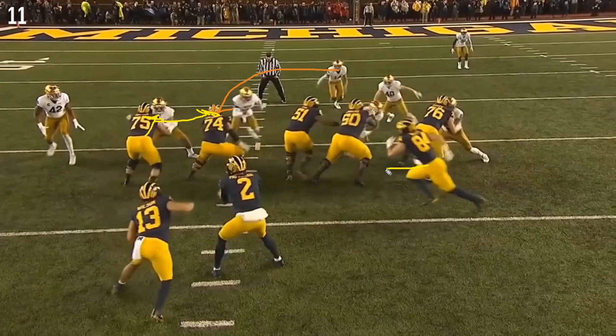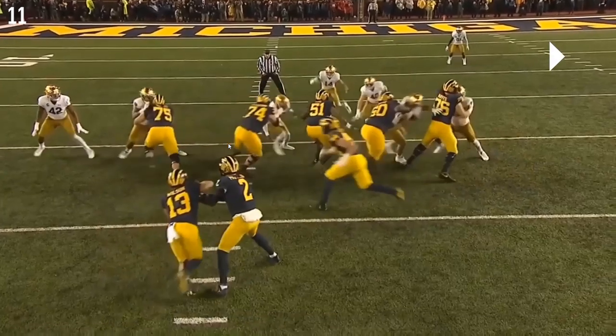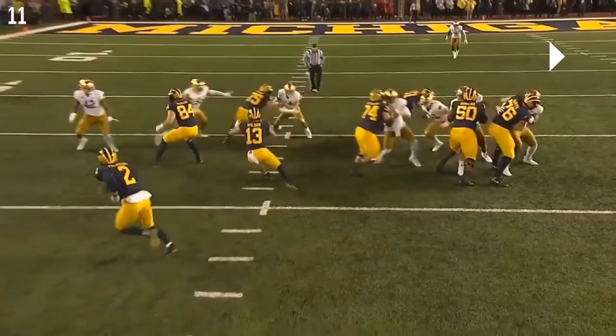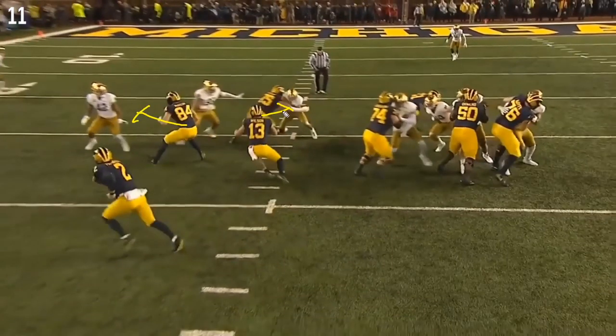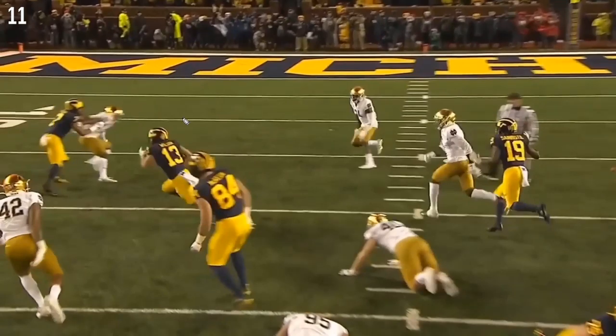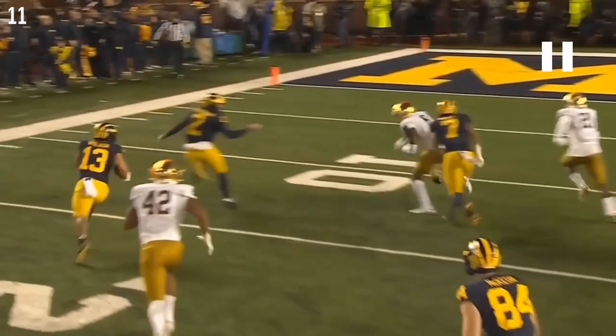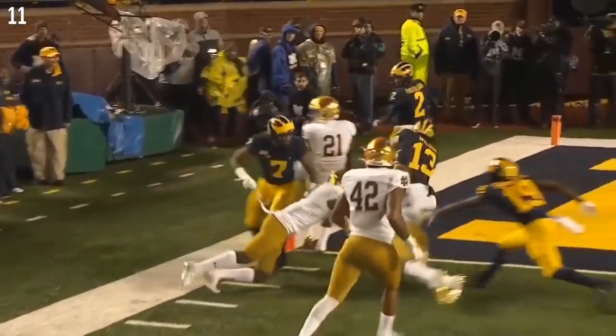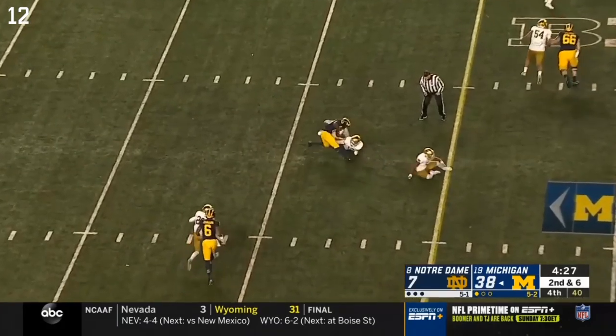The frontside is where things get complicated. Runyon initially engages this defensive tackle, then falls off to pick up the blitzing 14 - I think that's the right call. Traditionally McCune is supposed to pick up number 42, delayed by the read with Patterson's eyes freezing him. But McCune fails to ID his new assignment, leaving 95 in the hole and putting Wilson in trouble. Luckily Wilson has some wiggle to make that miss. Tariq Black picks up a nice block outside, and a wild Shea Patterson runs out causing enough chaos for Wilson to cut back and pick up the touchdown.